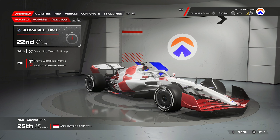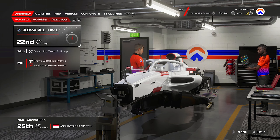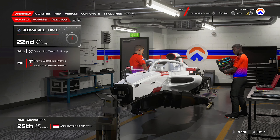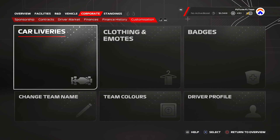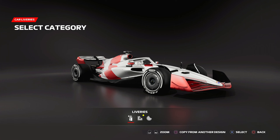We're at the Monaco Grand Prix for the first of two times this season, and we're going to be running a one-off livery. Monaco is of course the most historic race — one of the originals — and we're marking the occasion with a one-off livery. It's basically just a red and white car because the Monaco flag is white and red, that simple.